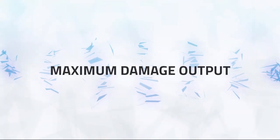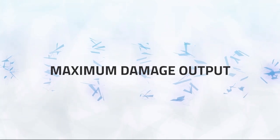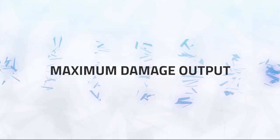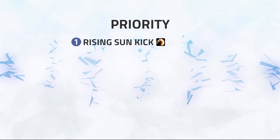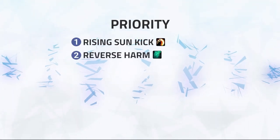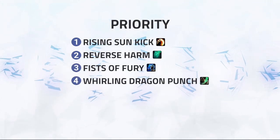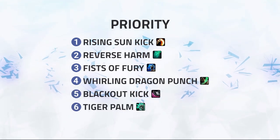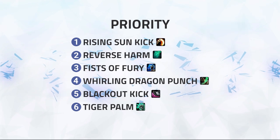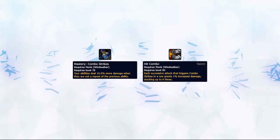An essential part of playing a Windwalker, or any DPS class for that matter, is to have maximum damage output. Your main damage rotation will be: number 1, Rising Sun Kick; number 2, Reverse Harm; number 3, Fists of Fury; number 4, Whirling Dragon Punch; number 5, Blackout Kick; and lastly number 6, Tiger Palm. You want to avoid using Blackout Kick or Tiger Palm twice in a row because of your mastery and due to Hit Combo.